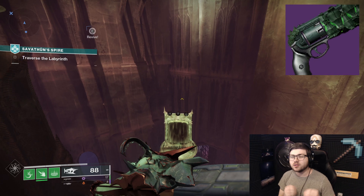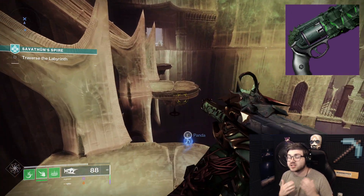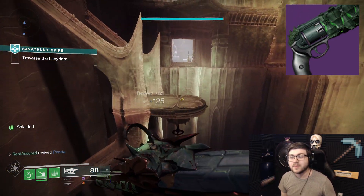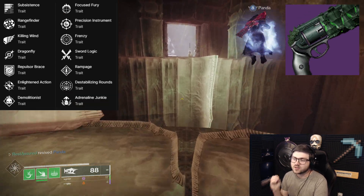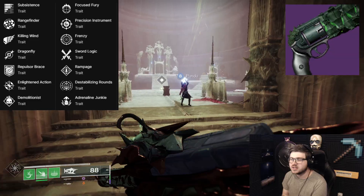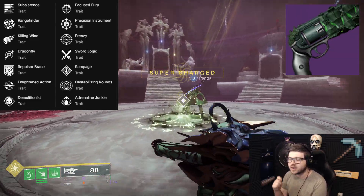Next up is Ward of Crota, still a Void Hand Cannon but now a Precision Frame. The perks are Subsistence, Rangefinder, Killing Wind, Dragonfly, Repulsor Brace, Enlightened Action, and Demolitionist in the first column, alongside Focalisi, Precision Instrument, Frenzy, Sword Logic, Rampage, Destabilizing Rounds, and Adrenaline Junkie in the second column.